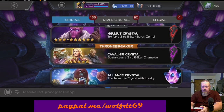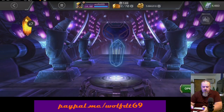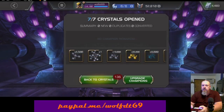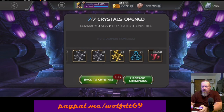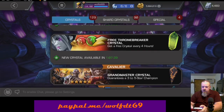We're going to do the Nexuses first and then go back to the whole crystals, just because we are doing those featured six stars. But before that, let's knock out these Thronebreaker Daily Crystals. No champions this time — all rank up materials, though 5,000 five star shards is helpful.